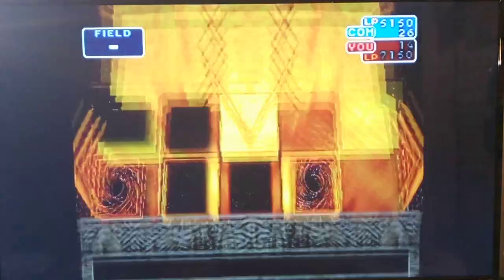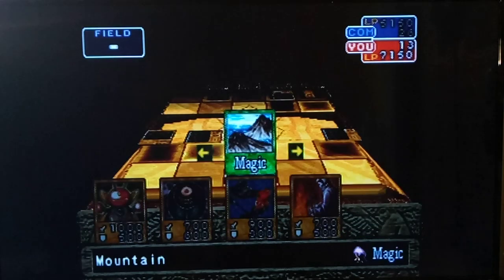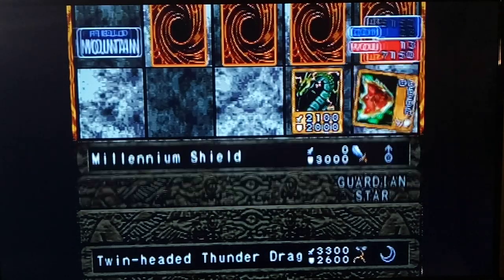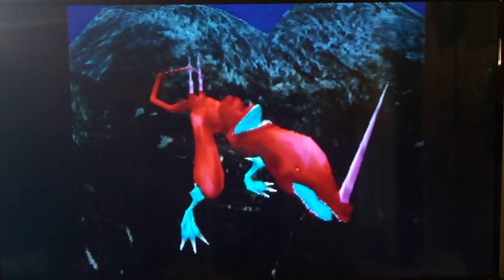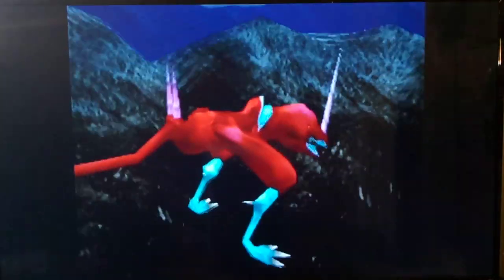Regular Thunder Dragon. Glad you're not fusing him into Twin Head of Thunder — it's a miracle. Please don't have Magic Jammer. I activate Mountain — totally Mountain. At last, can we finally take down the Behemoth, the Millennium Shield? Let's watch. Whew, Heart of the Cards! If our one and only Mountain had been the last card of our deck, I'm pretty sure we would have lost, because there's only so many attacks you can get in and the AI's going to be fighting you back the whole time. Heart of the Cards, baby.